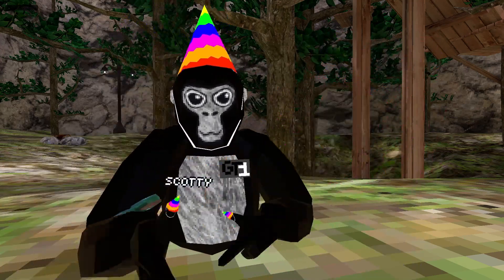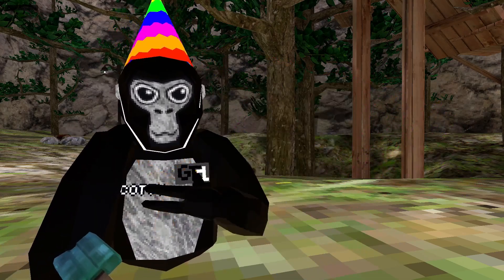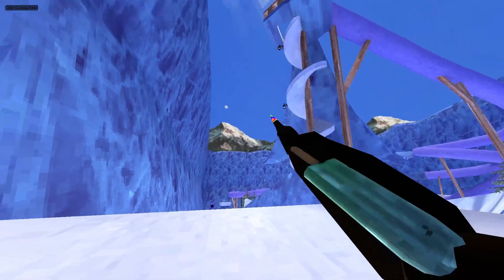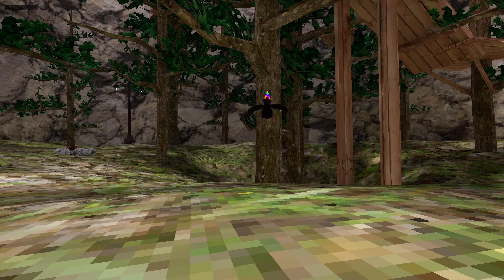Slingshot itself — this will give you the slingshot. Remember to turn it off so you can actually pick it up; if you enable it, you won't be able to pick up the slingshot. Fast thrower — this makes it so snowballs can be thrown a lot faster. Noclip fly — you hold the right grip and it'll enable noclip and fly at the same time.